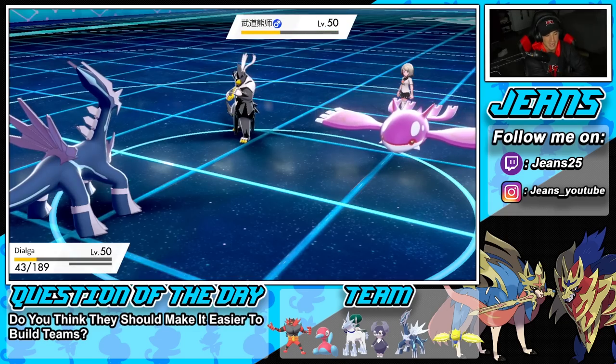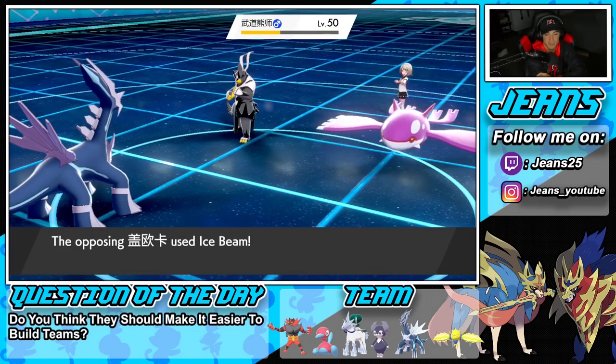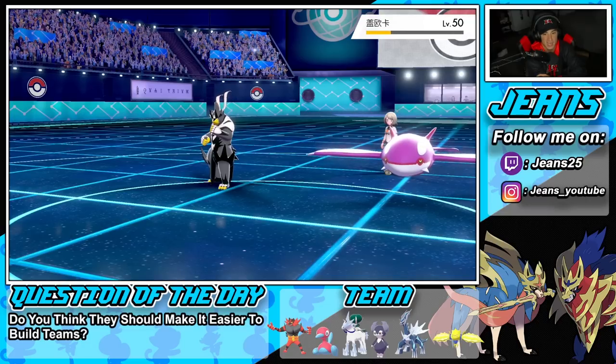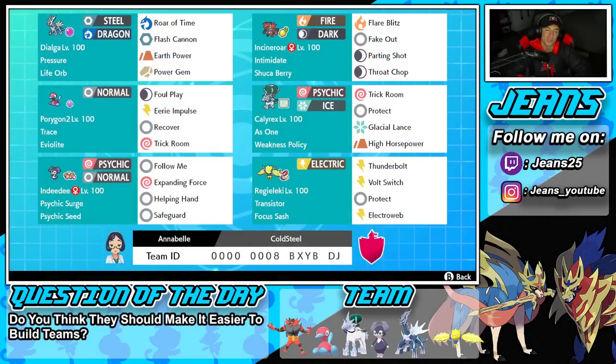Yeah, Dialga dies to Ice Beam — I was plus two on special offense but still died. That's ridiculous. But it's all good — we got 2-1 for today's video and we grab a winning record. Last huge shoutout to my boy Cloverbells for leaving this team in my Twitter DMs. This team is amazing to push Master tier. The rental code is right at the bottom of the screen. Dialga and Calyrex really carry the team — it's fairly easy to set up Trick Room with Calyrex or P2, and Indeedy and Incineroar provide great support while Regileleki excels when Trick Room isn't up. That's it for today — smash the like button, subscribe, stay positive, and I'll catch you on the next one.